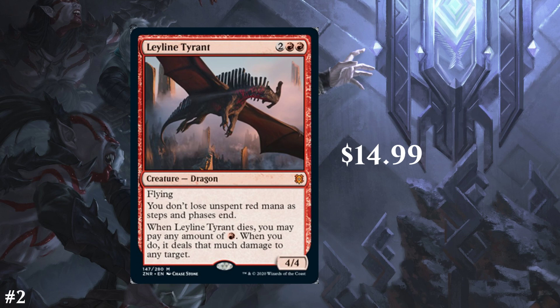Next we have Leyline Tyrant — number 2 spot at only $15 at pre-order prices, which is kind of low. It's a 4-cost red creature dragon, 4/4 with flying. It says you don't lose unspent red mana as steps and phases end. When it dies, you may add any amount of red mana, and when you do, it deals that much damage to any target. I've talked a lot about this over the course of three spoiler videos. I think it doesn't feel super red to me — I think it should say you don't lose unspent red mana unless an opponent has lost life since your last turn or something, to make it more flavorful than just a green effect in red. But either way, $15.